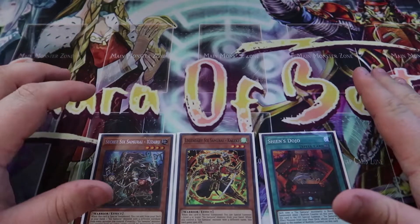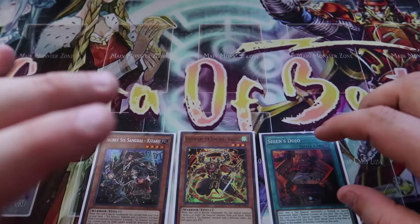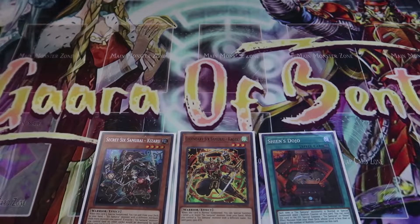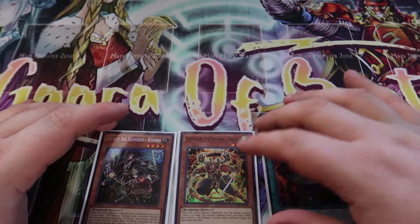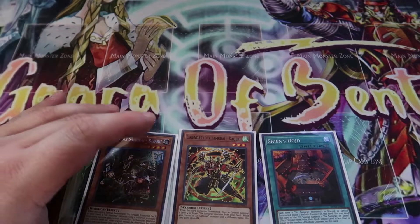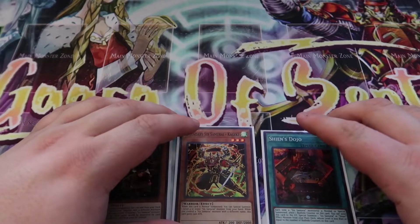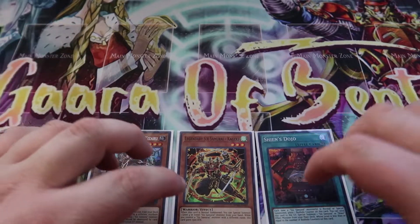All you need to start off the combo is two warriors that you can summon — whether that be a Junk Forward, a Six Samurai, or Mizo Shinai. Obviously it's best to do Kageki and Kizaru because Kizaru searches, which makes it so much easier. This combo will also change when the Six Samurai Link monster comes out in the TCG. But without further ado, let's start off with the combo.